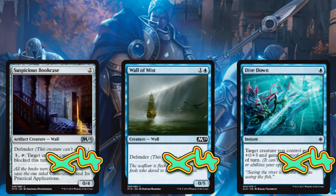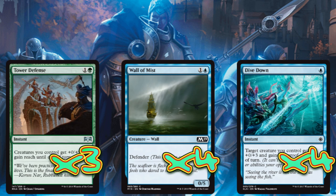We're also going with 3 copies of Tower Defense. Tower Defense is fantastic — at instant speed it gives our creatures plus 5, which becomes plus 5 in attack as well, plus reach. That means we can turn a 5/5 into a 10/10 at instant speed. And with Dive Down on top of that it becomes a 13/13, putting us 7 damage away from lethal — pretty brutal.